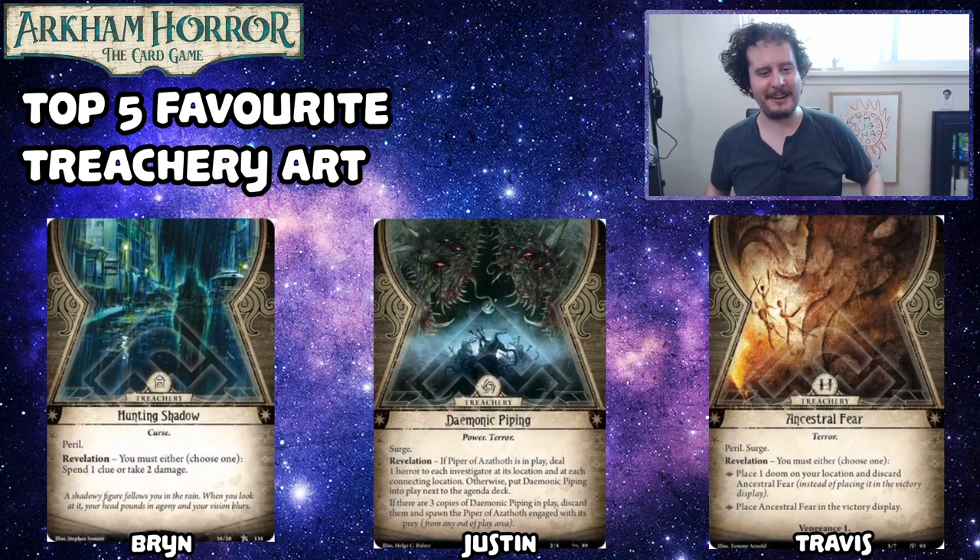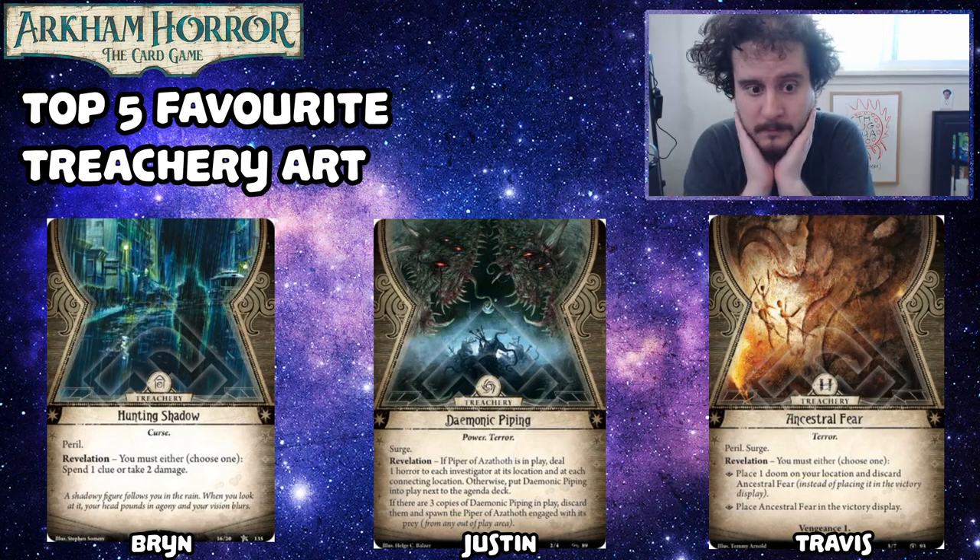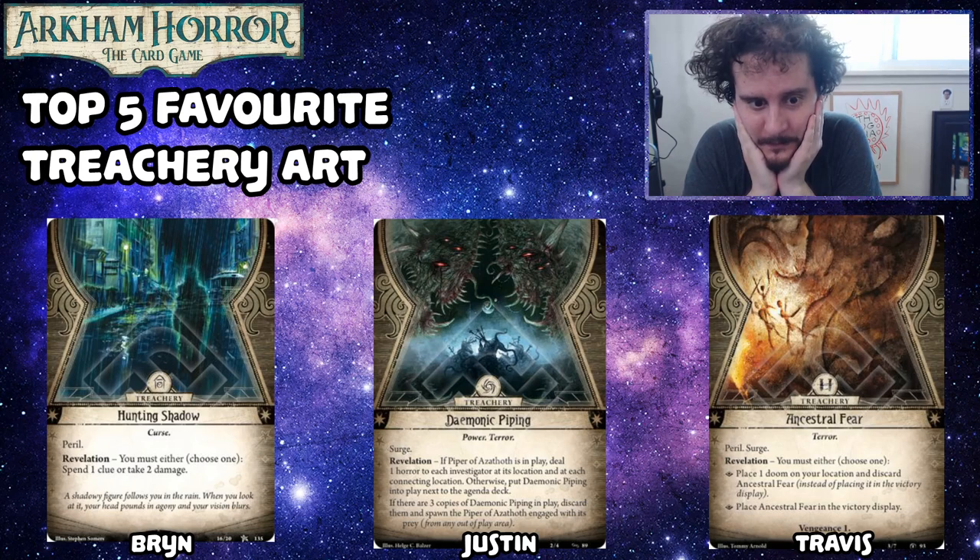Brynn, your number two is Hunting Shadow. I really like that there were a couple cards like this where there's something invisible in the rain and you can kind of make out the outline. I ended up picking this one because it has a nicer color scheme than the rest — most of the others are pretty gray. It's just a cool effect and the colors are really great in that one.